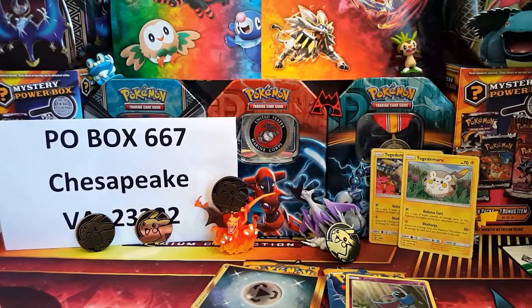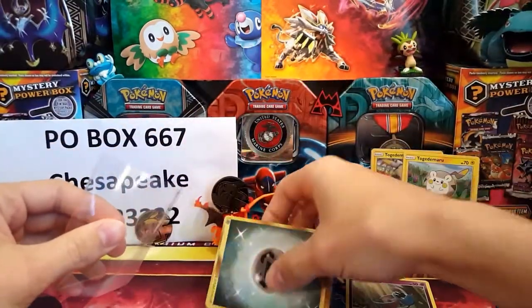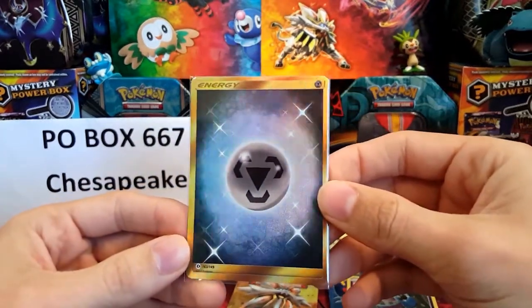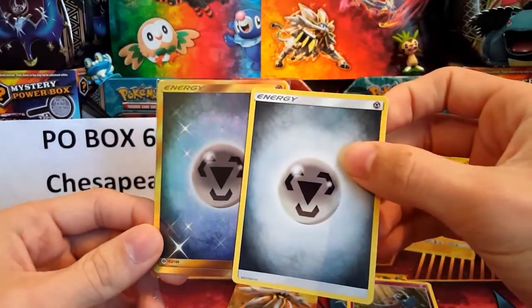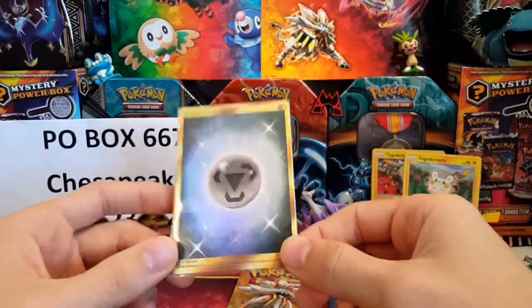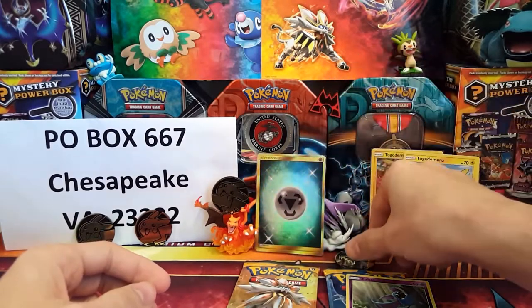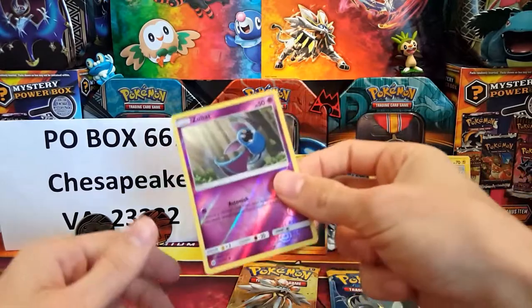Our upside-down rare is going to be revealed in three, two, one... No way! Oh my gosh, what a pull — a SECRET RARE Metal Energy! Wow, guys, what an awesome blister pack! I don't even need to open the other two. We just pulled a secret rare Metal Energy — wow! Rewind moment in the making. Same pack we got two Metal Energies, and it was upside down. Wow guys, that is just outstanding!